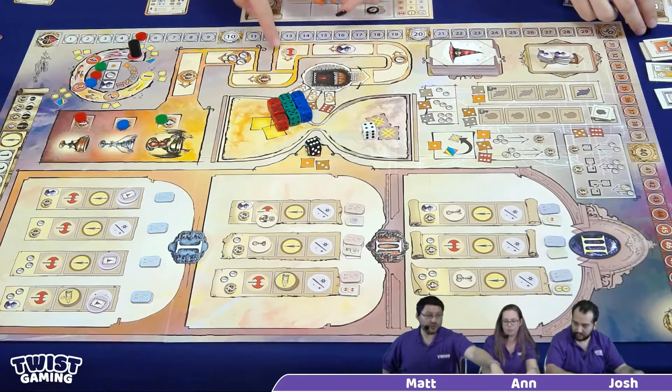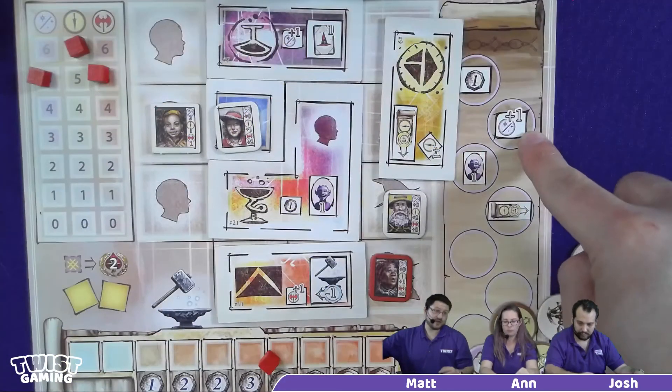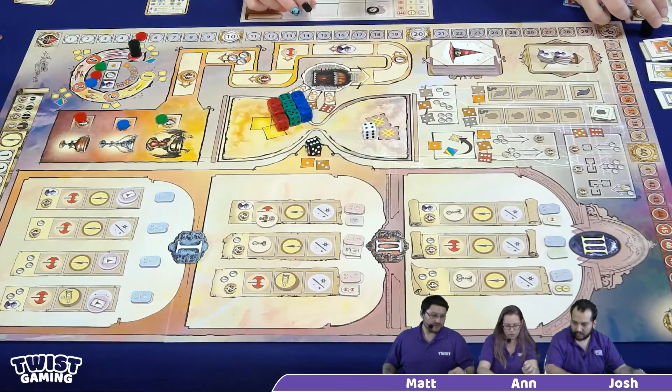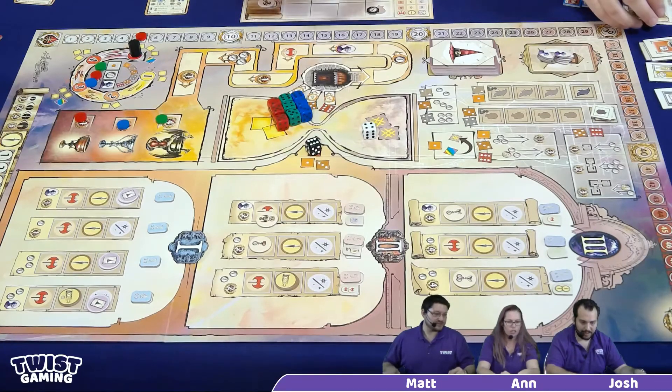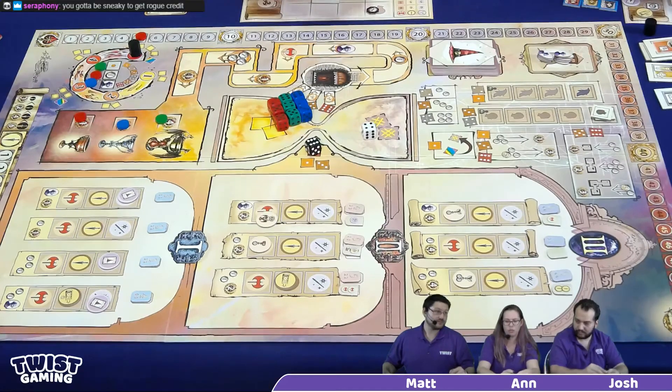I noticed you add one to the brawl track for landing on a space, and one to the wizard track for putting a token in your completed track — but is there no way to get a rogue? That seems a little unbalanced. Though the rooms have a lot of plus-one rogue bonuses, so maybe it gets balanced out through the rooms. I was definitely keeping an eye on the rogue because I was worried about that point spread on the rogue track — but it didn't matter in the end, so there's really no criticism there.